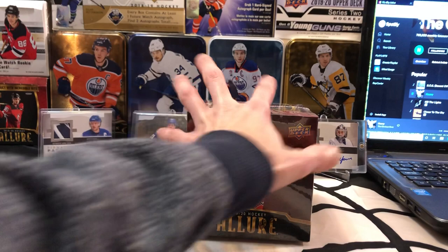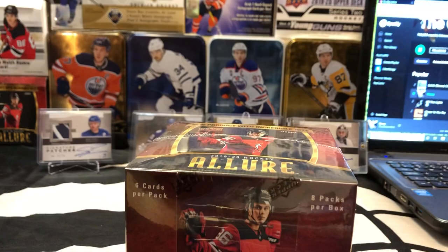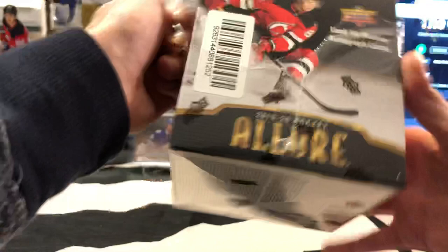What's going on guys? Today we're doing a quick break of some 1920 Upper Deck Allure. We've got six cards per pack and eight packs per box. We've got a couple of hits for sure, including an autograph and a jersey in this box somewhere, and we're hoping to find somebody a beauty.